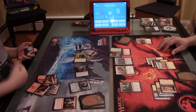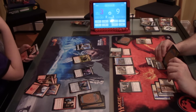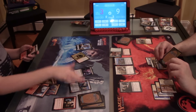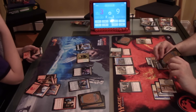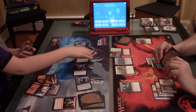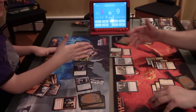Kill spell! Kill spell! I wish I'd saved the Shock. I think it's game. Crew — everything attacks. In response, I'm gonna pay two energy and sacrifice Gonti's Machinations — you lose three life. Good game. Did you have any response to that? I couldn't. It does three damage — if I'd stolen the Shock, I'd have been dead!